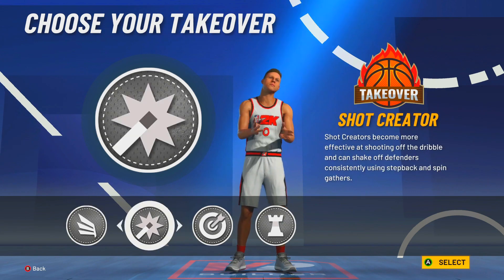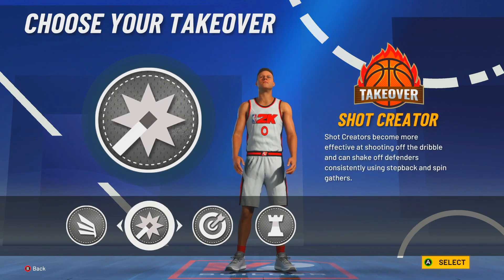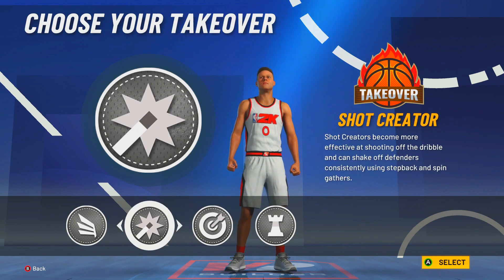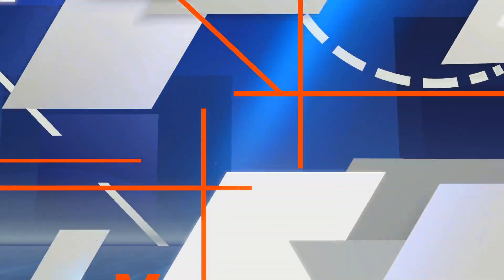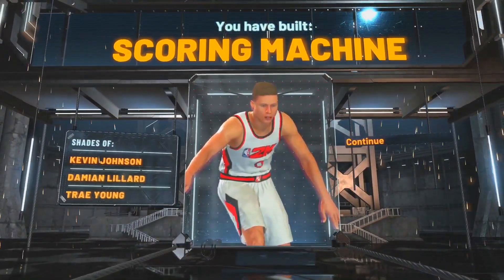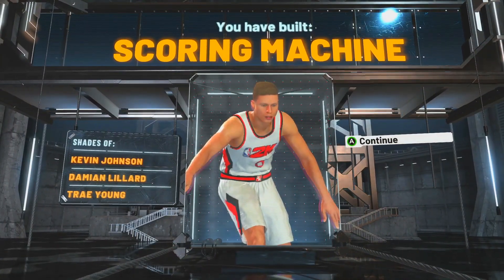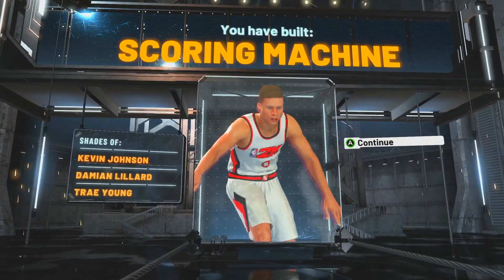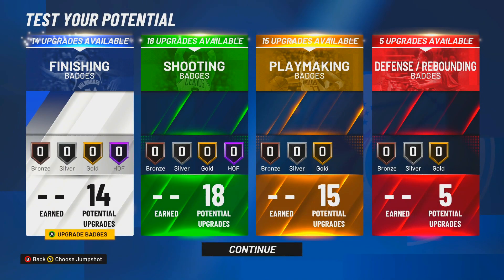Personally, I'm picking sharp takeover. I think Damian Lillard is a sharp or a slasher, maybe even a shot creator. I'm picking sharp takeover because that's what I think he mostly is. You get shades of Kevin Johnson, Damian Lillard, Trae Young — like I said, it's a Damian Lillard build. These build videos are going to be straight to the point — show you how to make the build, show you how to badge, and that's it. Because it's so similar to NBA 2K20.